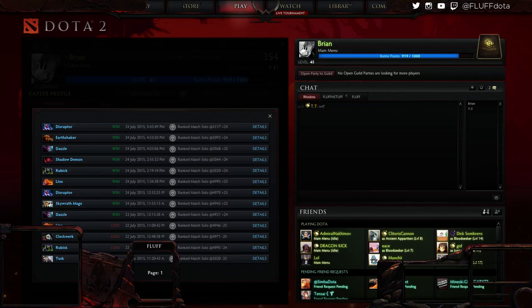Hey everyone, this is FluffinStuff with another video guide. One of the most common questions I receive is how do I deal with dual lanes as support? A lot of the content I make is just me solo supporting versus a solo offlane, but in a lot of people's games, dual lanes are something they have to deal with on a day-to-day basis. I've been playing a lot of solo queue and I have some stuff to show you.